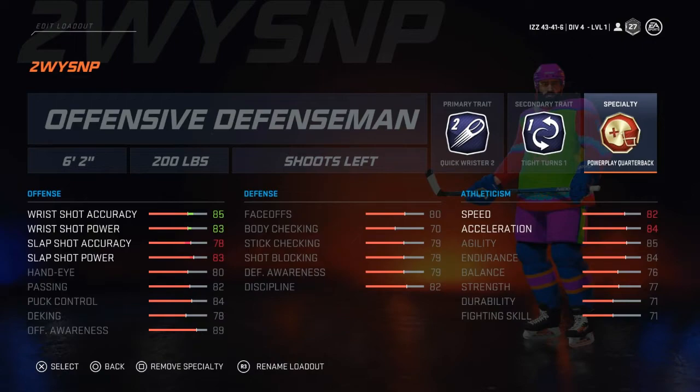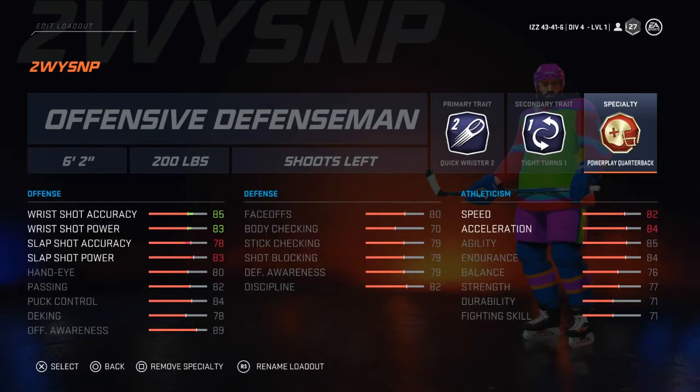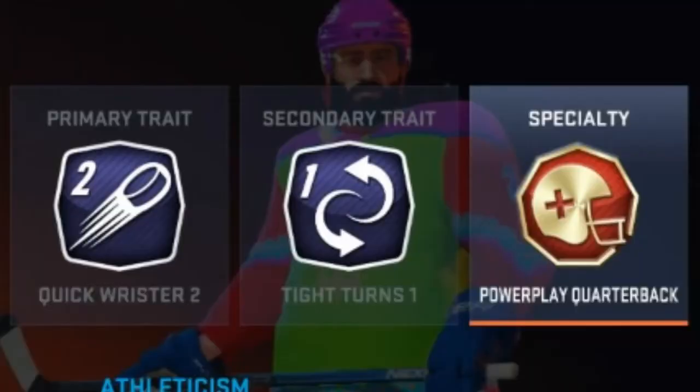I went with Tight Turns 1 for the secondary trait to give him more agility — he's a really smooth skater and I wanted to reflect that while keeping his speed and acceleration intact. For the specialty I went with Power Play Quarterback, which is one I've never actually used before. Building Oliver Ekman-Larsson seemed like the perfect occasion to test it out, since about 40 percent of his career points have come on the power play.